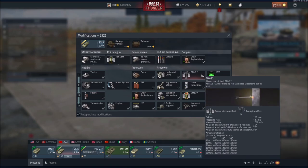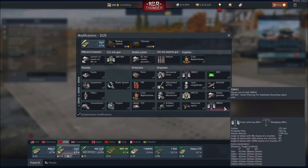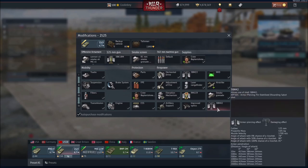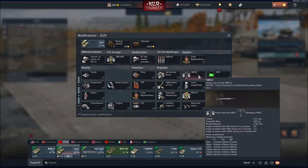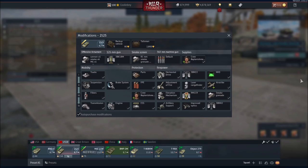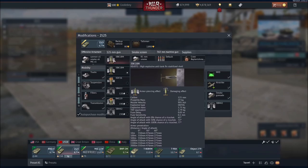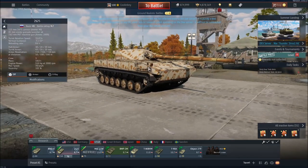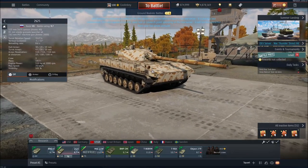In much the same way, we have the 3BM-22 — a fairly similar shell. The BM-42 is a bit better, but this is still pretty good and has a ridiculously high muzzle velocity of 1,760 meters per second. It's a good first row modification. The thing that really makes this vehicle suffer is the lack of thermals. It does come standard with heat FS and has a 70 kilometer per hour top speed.